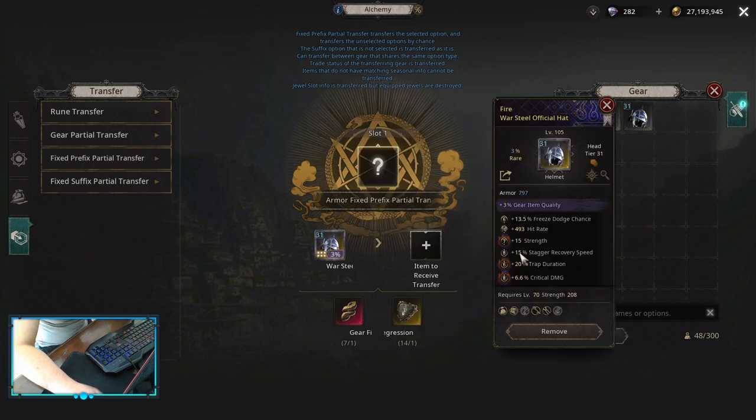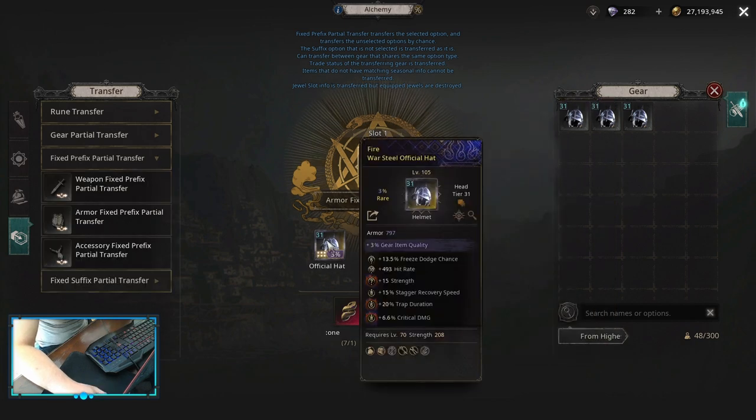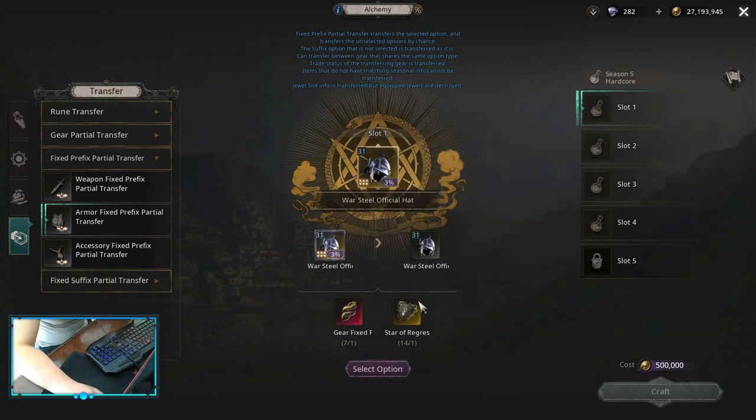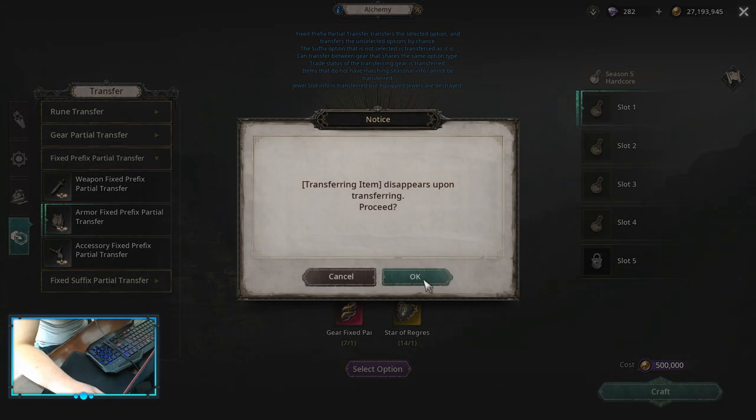In this one, this item has double authority on the suffix, and that's where the funny thing is. If, for example, we want to keep both trap duration and critical damage, what happens right now — instead of doing a partial suffix transfer where we could only transfer one of them — what we need to do instead is actually transfer with prefix partial and then pick up one prefix. That way, we know all the suffixes are gonna transfer and only one prefix. Let's do it.